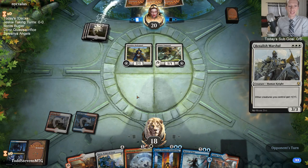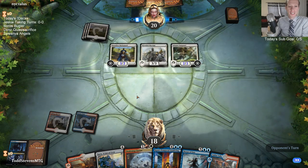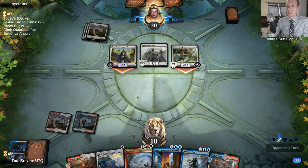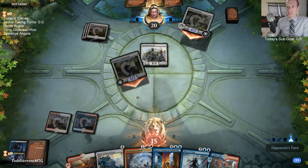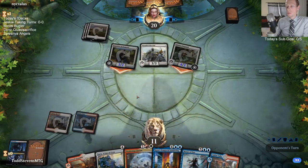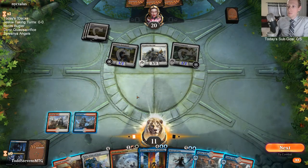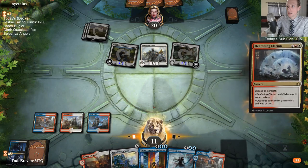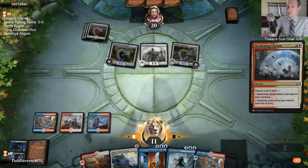I just spent my wild cards on Teferi. That is why Seal Away is better than Coil - it is exactly for Adanto Vanguard. I like Coil more against basically everything else in the field, but specifically against Adanto Vanguard, Seal Away would be better for sure.